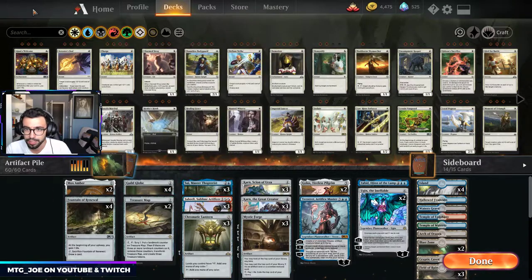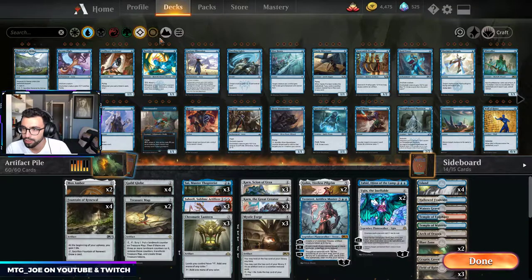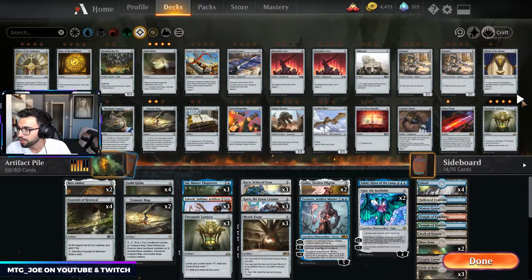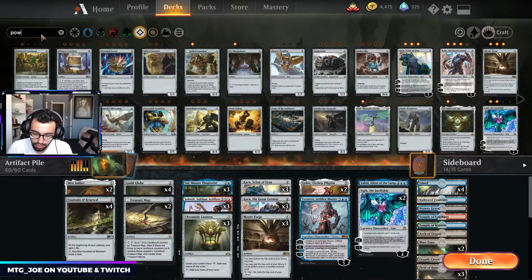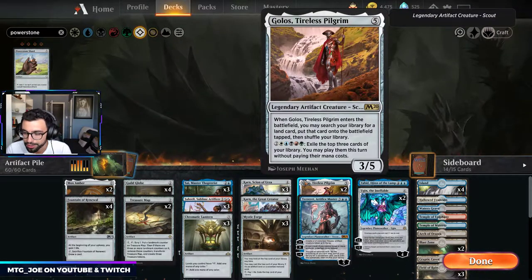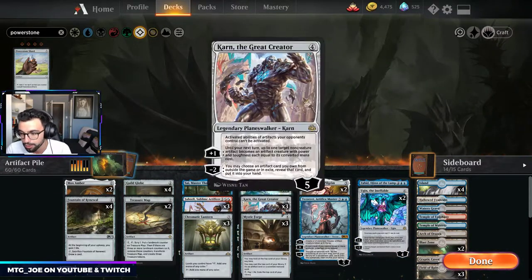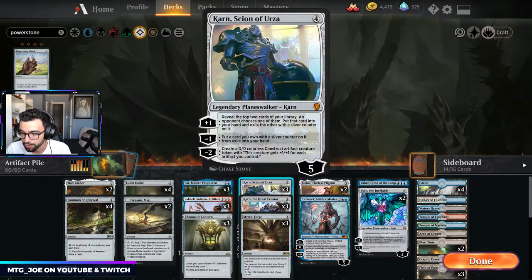Chromatic Lantern in place of the Power Stone Shard. The reason being is I'm playing a couple Golos — I want to see how that works. It's an artifact, and Chromatic Lantern can let any of our lands play Golos's ability. Karn provides card advantage, makes tokens that get bigger with more artifacts. The other Karn can tutor up our sideboard. We have a number of silver bullet artifacts that are really good, and it can also turn our excess artifacts into attackers.